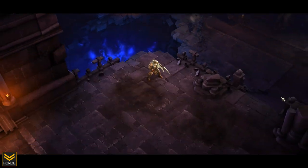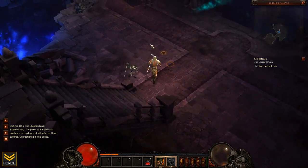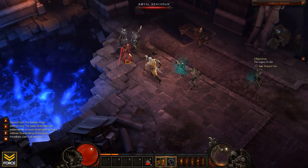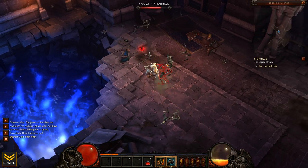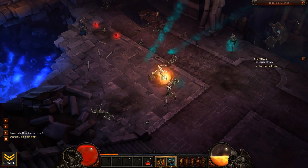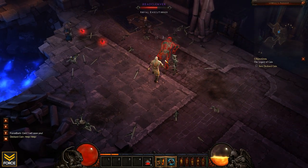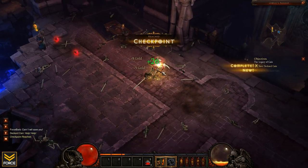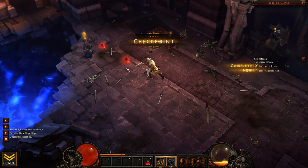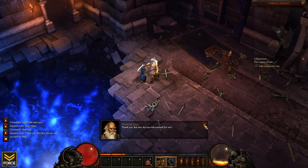I'm going to help my buddy Deckard Cain - I'll just bypass this idiot first because I want to get straight to him, give him a helping hand, and then take care of these dummies. Royal henchmen - you guys did great, absolutely fantastic. Head Cleaver - a little more concerned about your damage dealing abilities, but evidently it wasn't a problem. Deckard, how you doing buddy?